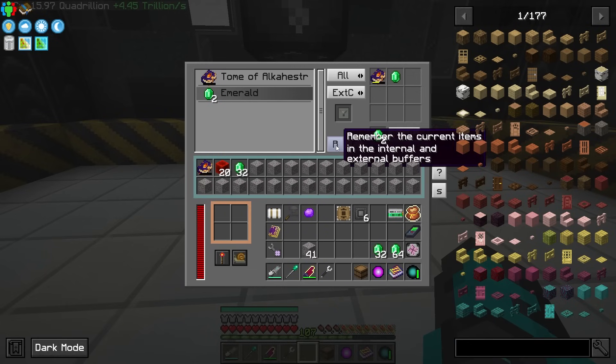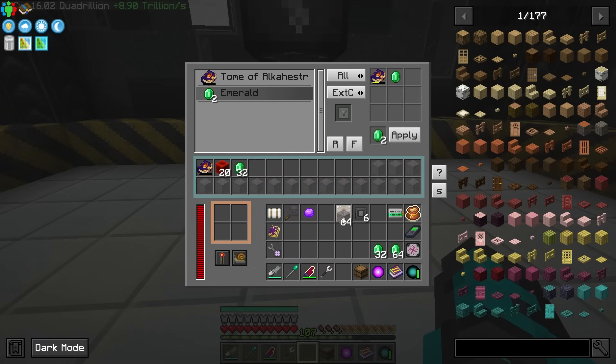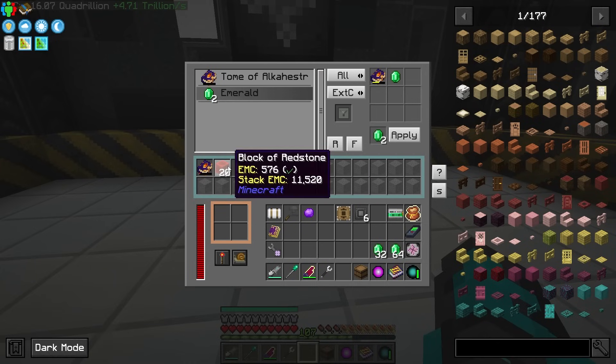I'm going to use something like gravel to fill in the rest of these slots. You could leave them open, but I just want to make sure nothing gets backed up when we start feeding items in. I'll hit Remember — and if you hold down shift it actually clears those — but those should now stay consistent where they're at.